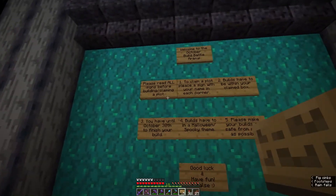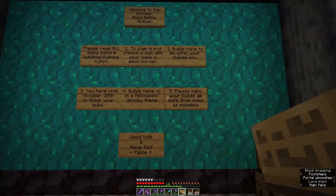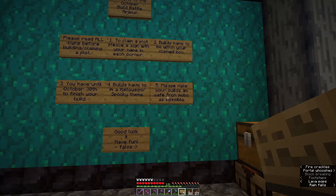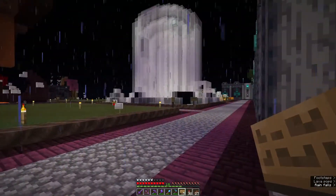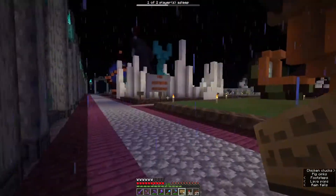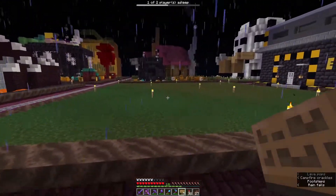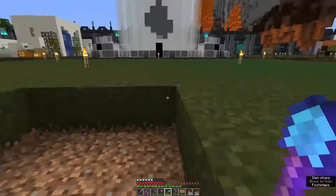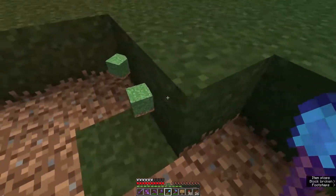We are here at Spoopy Town — the Spoopy Build-Off, I should say. It is raining appropriately, but still annoyingly. I've read the rules: it's just claim a plot, it has to be spooky themed. Mine is going to be relatively safe, I think. Thank you to Simon, Backseat, and Dex for making all of this. I saw this spot over here — it seems to be completely unclaimed, right here in the middle. How convenient. Our build is going to begin with a little hole, a little bit bigger and deeper than this. I'm glad we have a little bit more space than I thought.